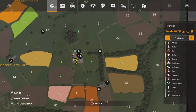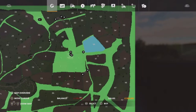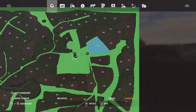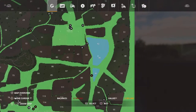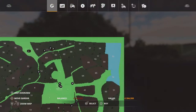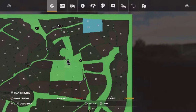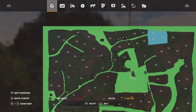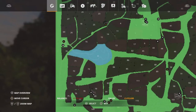Field prices aren't too bad. You've got some single ones like field 64 which is just over two hundred thousand, and field 41 on its own at 131,000 - but single fields are very rare. Most of them come in blocks of two or three. Some of the smaller ones are a block of three, although that can be quite expensive for small fields. There's also a forestry area at 415,000.